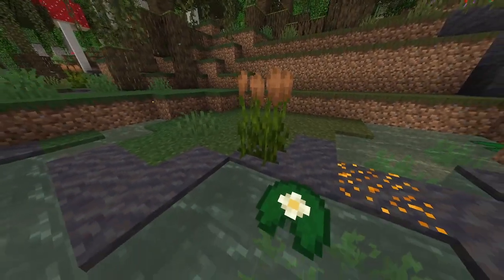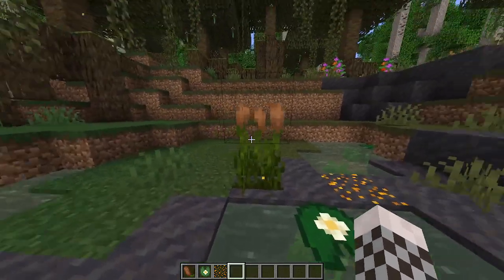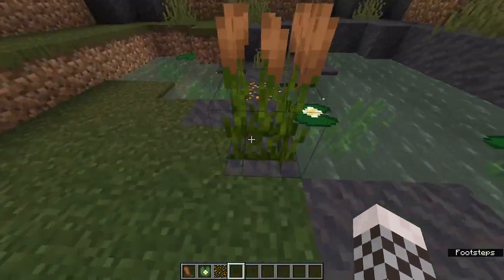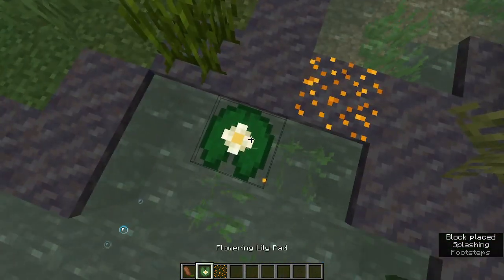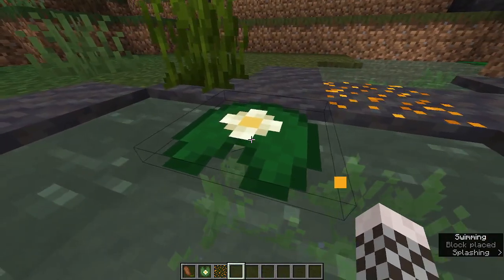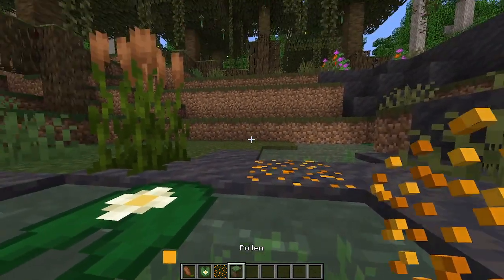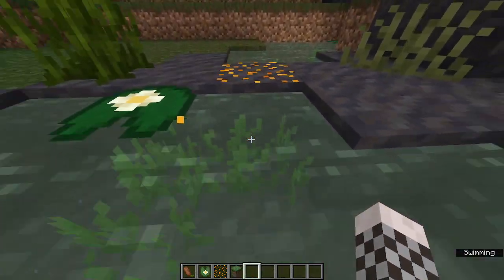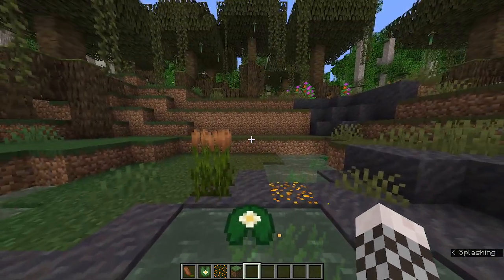They added the cattail, the flowering lily pad, and pollen. The cattail will spawn in swampy biomes like these, and it was actually a highly requested plant for 1.19 that was never added. The flowering lily pads give variety to actual lily pads, and pollen is pollen — it looks pretty cool and you could probably use it for some gradient stuff. It's just a nice addition.